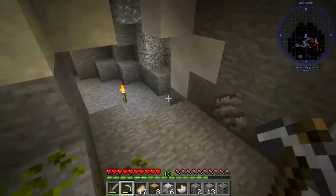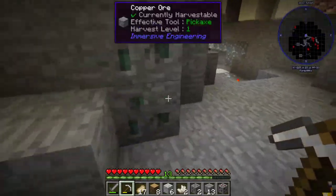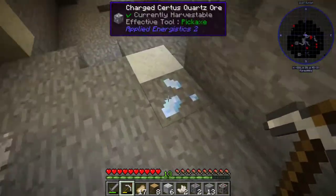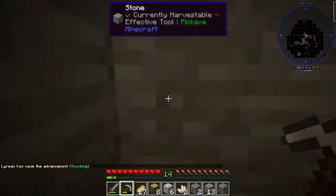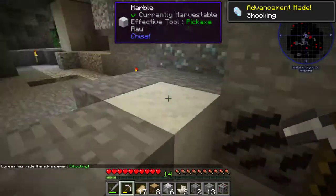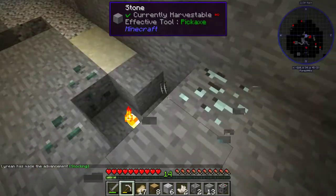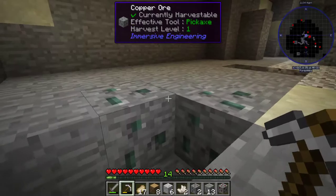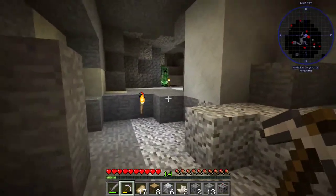Let's keep on mining. I got charged certus quartz — that's something I really need and I usually don't find a lot of them. Oh geez, that's a lot of mobs. Torches. Good enough. I keep running out of torches.